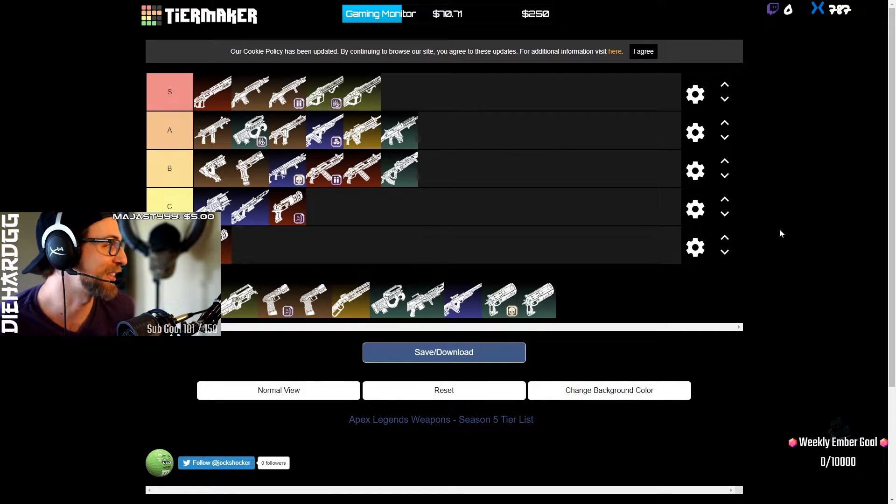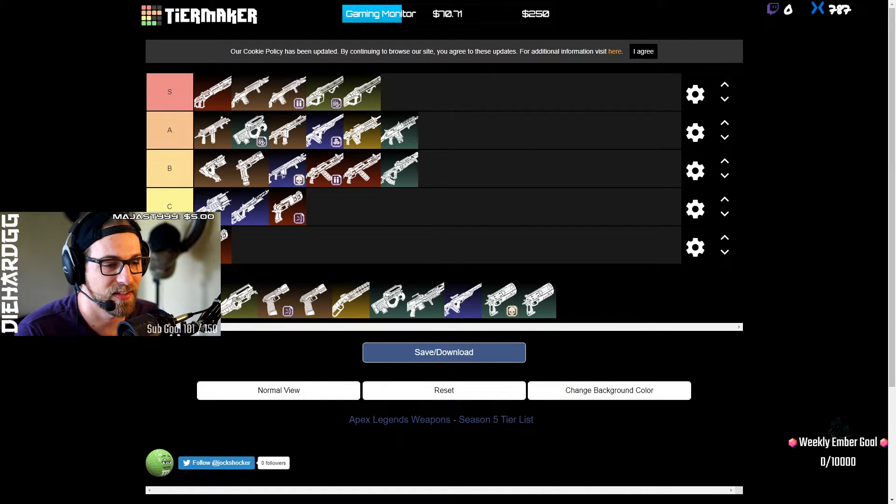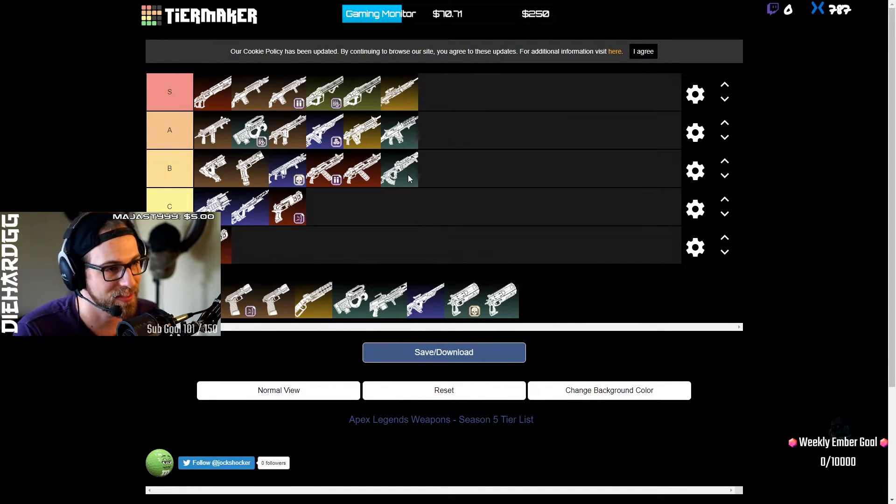The Kraber — I love it. I want to put it at A tier but honestly I think it's S tier. In the hands of a casual player it might seem bad at first, but this thing now hits for 435 and downs any legend with a dome shot even with a purple or gold helmet. If you know how to use it, it is devastating — it pierces, it's the best sniper rifle in the game. I'll drop any other sniper for this unless it's a super late game tight circle.